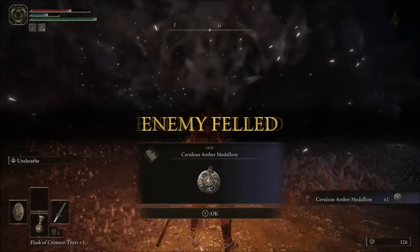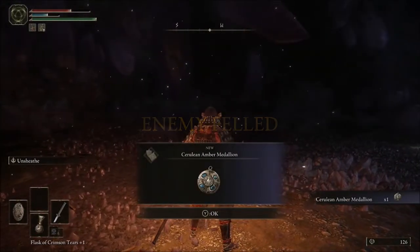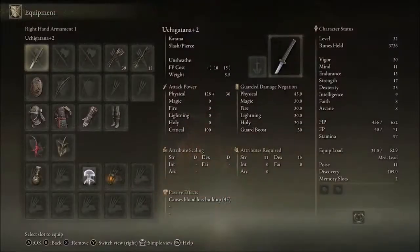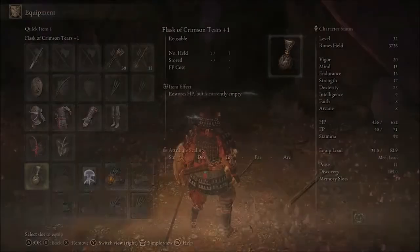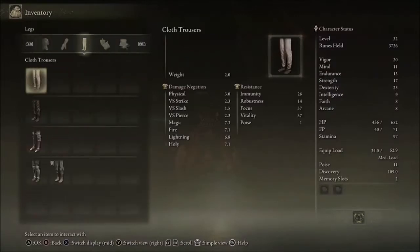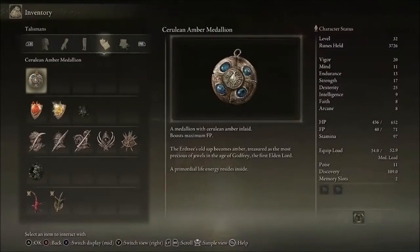For winning this fight, we do get the Cerulean Amber Medallion. It's similar to the Crimson Amber Medallion from the beginning of the game — that one increases your overall HP, but this one boosts your overall FP. It reads: a medallion with Cerulean Amber inlaid boosts maximum focus points. The Erdtree's old sap becomes amber, treasured as the most precious of jewels in the Age of Godfrey, the first Elden Lord. A primordial life energy resides inside.